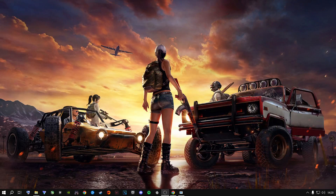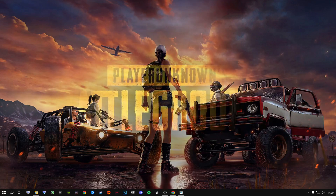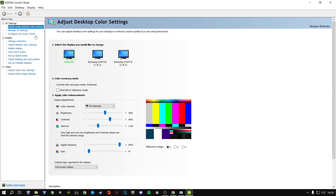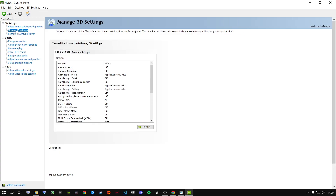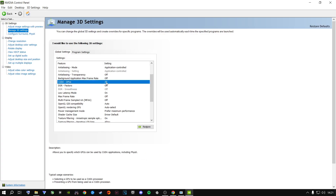The next step is the Nvidia Control Panel, which plays a big role in making the game's colors pop and overall look better. Right-click your desktop and open Nvidia Control Panel. Go to Adjust Image Settings with Preview, select Use the Advanced 3D Image Settings, and click Take Me There. Under Global Settings, keep all settings exactly as I have them shown here.